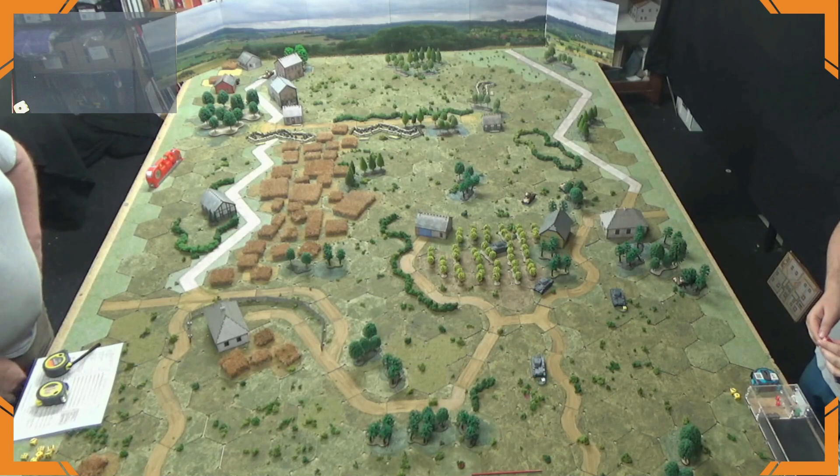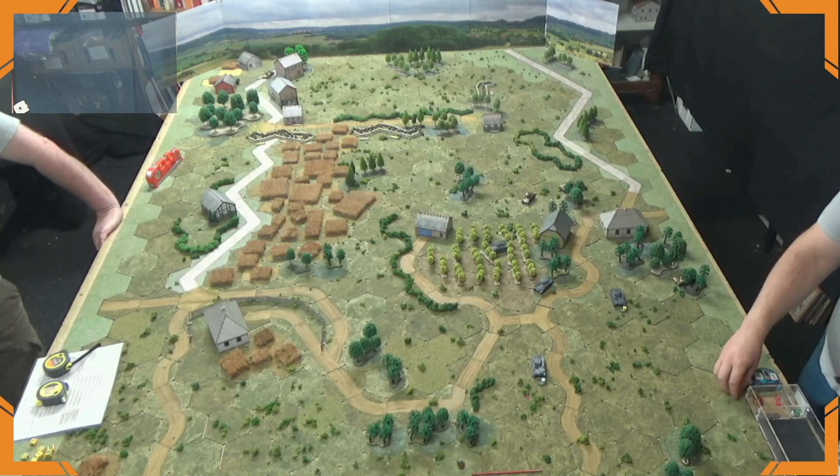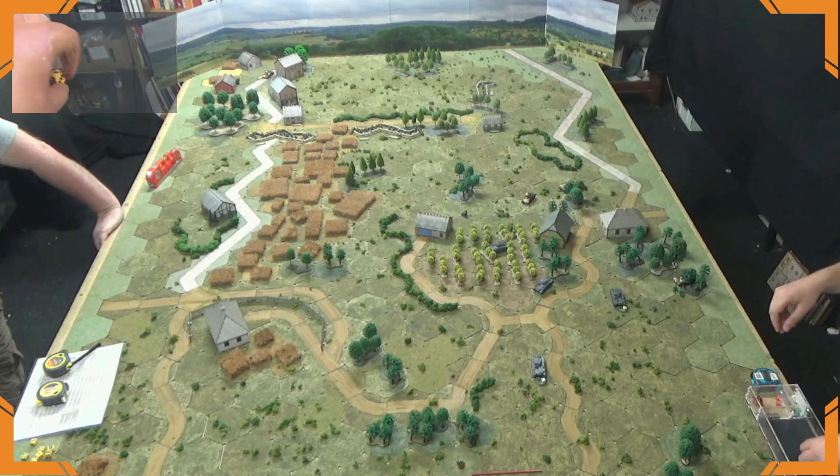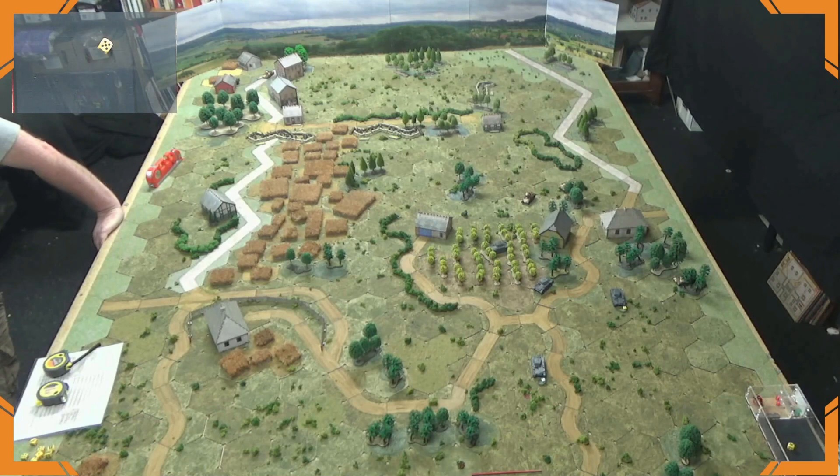Turn 3. The Germans roll for their first reinforcement slot — rolling a 5, which brings all four units on. Three Panzer IIIs and a Panzer IV are now arriving. As noted after our last video, reinforcements don't cost chits — you can place them on the edge of the table for free, only paying orders to actually activate them.